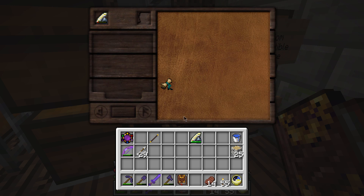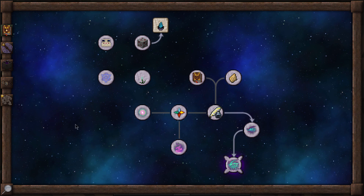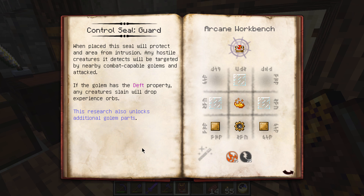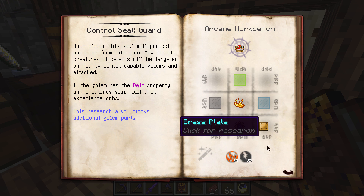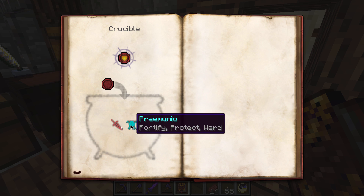This is a Forbidden Knowledge — it is mostly harmless, so we're not going to pick up that much flux. The flavor text is 'Protect and Serve.' That Forbidden Knowledge sound — gold star for us. The Guard Seal says: when placed, the seal will protect an area from intrusion. Any hostile creatures it detects will be targeted by nearby combat-capable Golems and attacked. If the Golem has the Deft property, any creature slain will drop XP orbs — I can make like an XP farm out of that! This research also unlocks additional Golem parts, including an Aggression Module made with glass panes, blaze powder, and brass. So much brass is going to be needed. The Control Seal Guard is made with Versio and Praemunio.